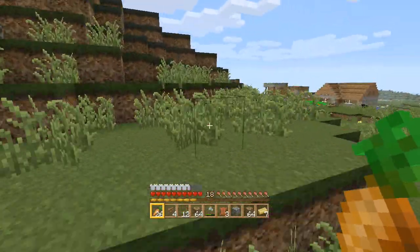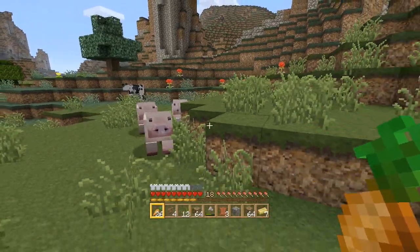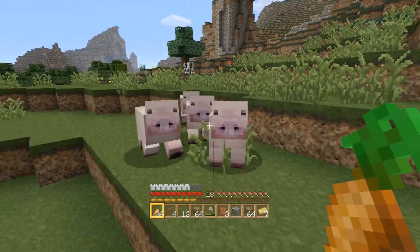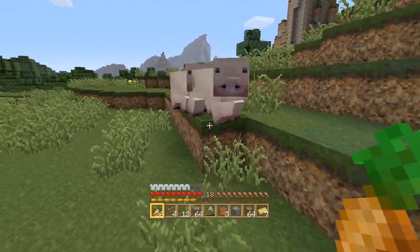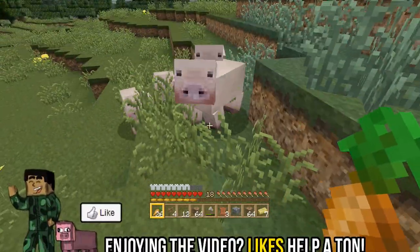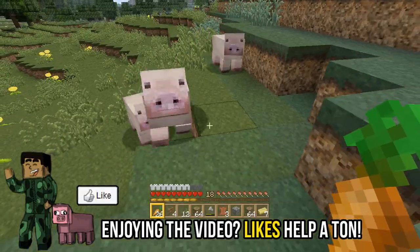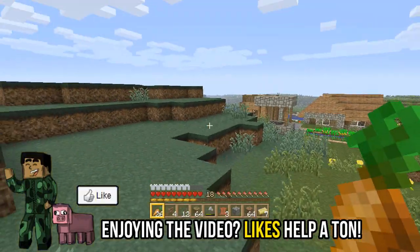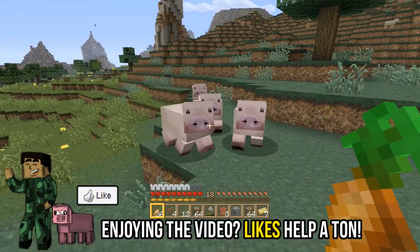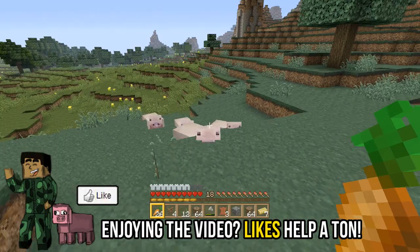Do you guys think this would be a cool addition to the game? Maybe this could be the console-exclusive thing they add — 4J Studios has said numerous times that they want to implement console-specific features, so maybe this is something they could do. Wouldn't that be super sweet? It would make your survival world that much better, and if they did add hostile mob eggs, you could troll your friends by spawning creepers in their house.